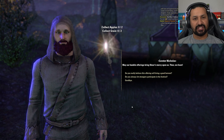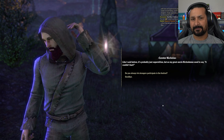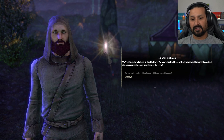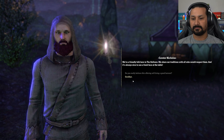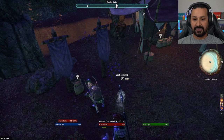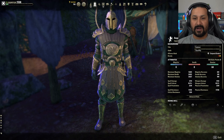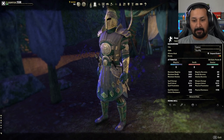The player asks if Nicholas really believes the offering will bring a good harvest. He says it's probably just superstition but, as his great uncle Nicodemus used to say, it couldn't hurt. He mentions they're friendly folk who share their traditions with all who respect them. The player notes it took a while to decide on an appearance — green for stamina and an Imperial look since they're an Imperial.